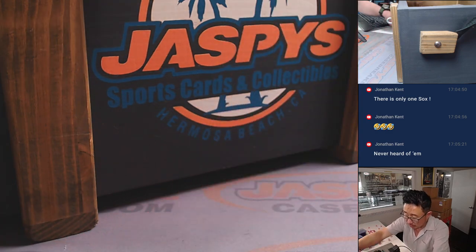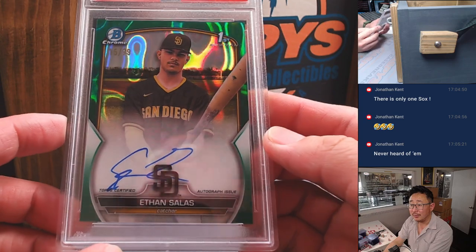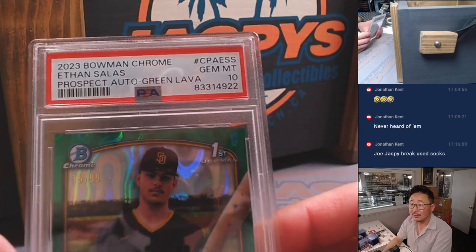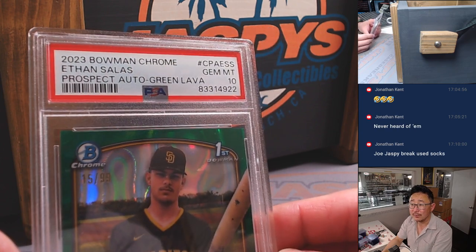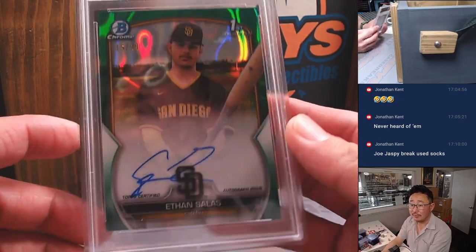I'll type these in the order that we pull them. Here's a future star for the Padres — Ethan Salas. PSA 10. Nice green lava, 15 out of 99.